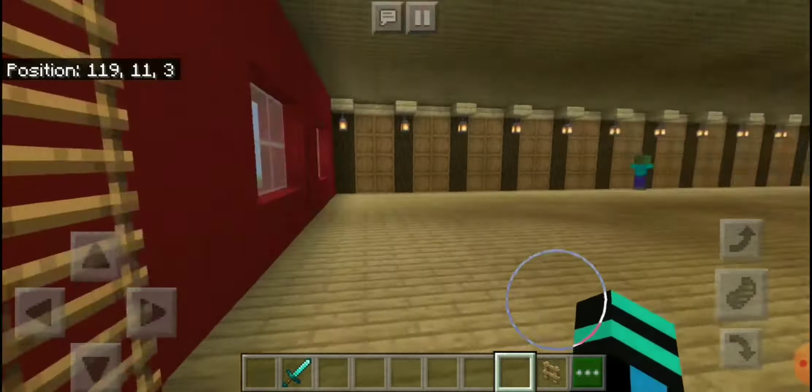There are spawning spaces in here, so I don't know how he's here. I got windows behind every enclosure just to give some more light — more than natural light. This is why I don't like flat worlds, because slimes just spawn everywhere.